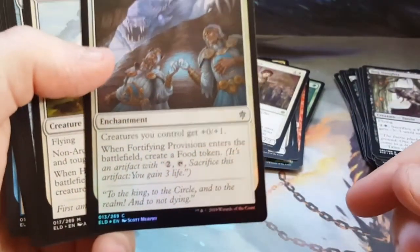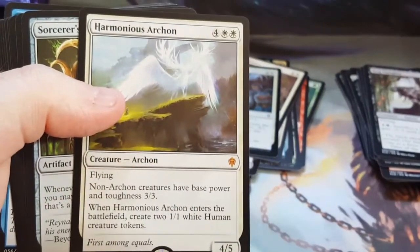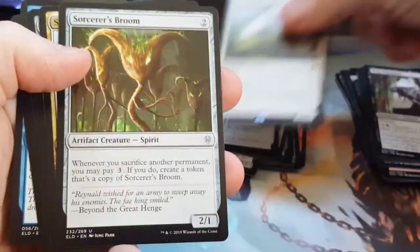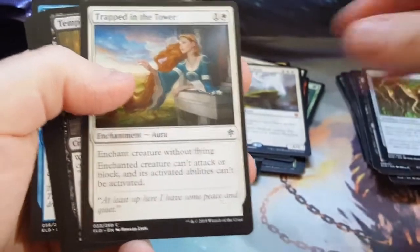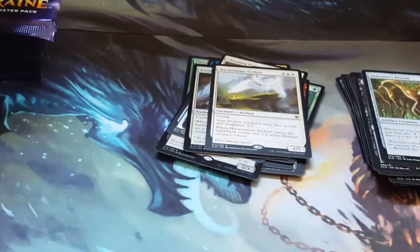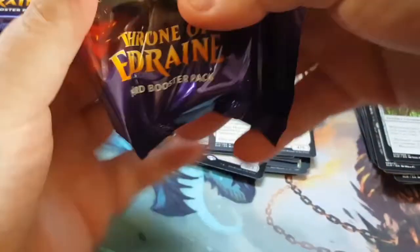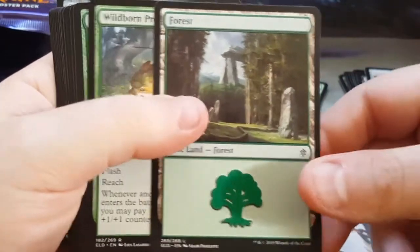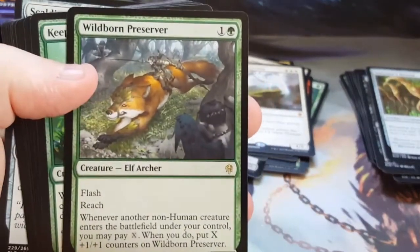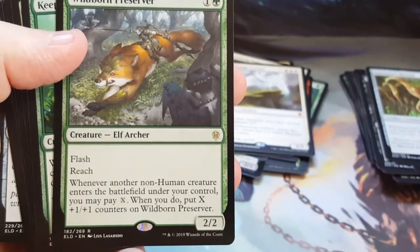And that's a foil Fortifying Provisions and another Harmonious Archon. Alright, so I'm noticing it's not really a pattern, but I'm seeing some similarities — not a lot of variety. It looks like these two boxes have pretty much the same thing. So my hope is that if it is going to happen, it's the Brazen Borrower or possibly something close to it. To the case — do flash. Okay, it's not bad actually, that'll go into a deck I make for beginners.